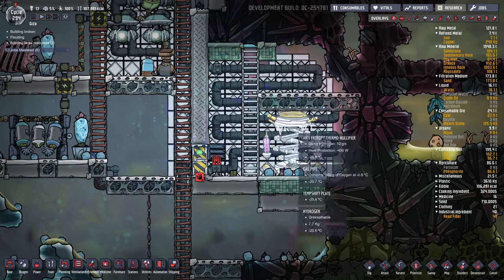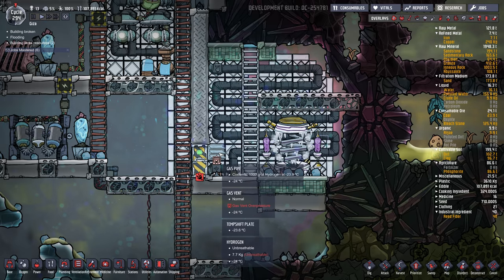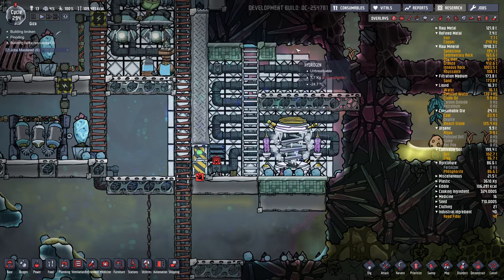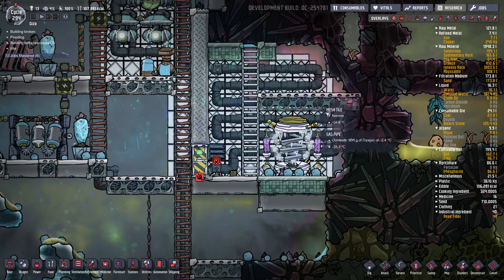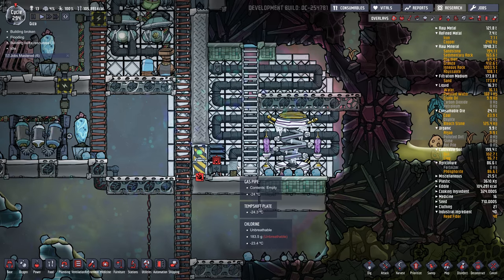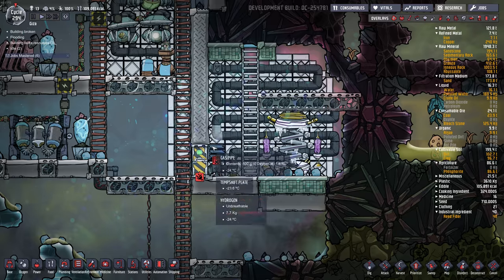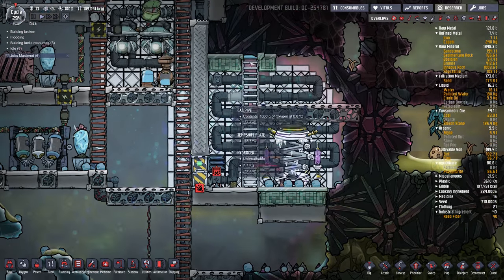That squeezed out all the oxygen because hydrogen rises. I had a vent here and a vent here, so that filled this room with hydrogen — high pressure, wow, seven kilograms. I don't know how it got to seven kilograms with the vent like that; it should only be at the max of the vent. Anyway, lots of hydrogen in there which is good for cooling.